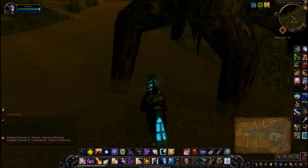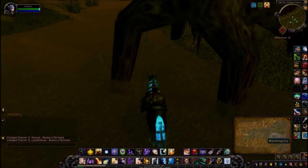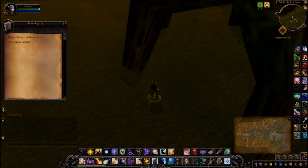The next clue is back in the Swamp of Sorrows. I'm kind of in the middle north of the map, and right under this tree is a blossoming lily. Jaws open nooks.